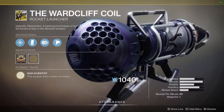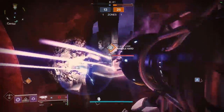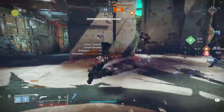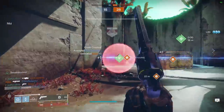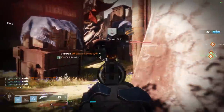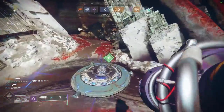Next up is the Wardcliff Coil. It has two main exotic perks. The first is Mad Scientist: this weapon fires a volley of rockets. It also has Mechanized Autoloader: this weapon automatically reloads on ammo pickup. In PvP, the Autoloader perk doesn't do much since PvP ammo already loads into heavy weapons automatically on pickup. But the Mad Scientist perk fires off a storm of rockets that can easily wipe out an entire team. The exotic catalyst improves tracking on those rockets. Wardcliff Coil is one of my go-to options whenever I have the exotic slot available, especially for more competitive modes like Trials of Osiris or Survival.